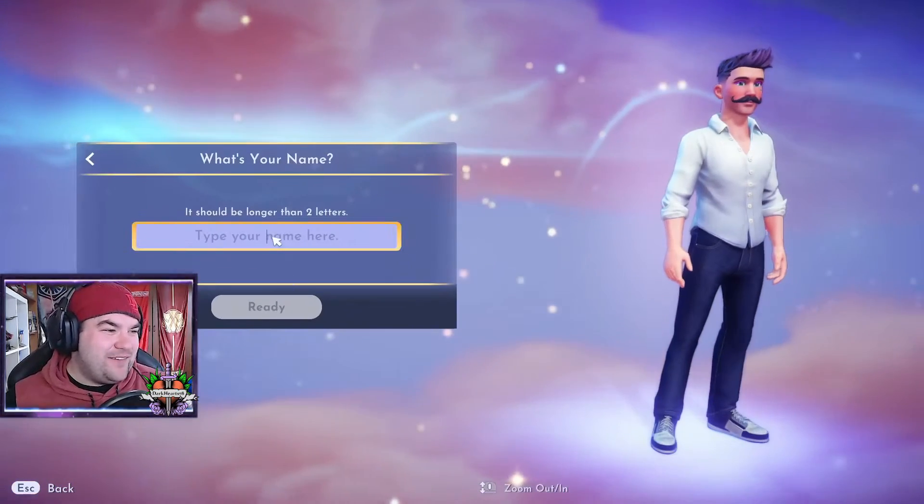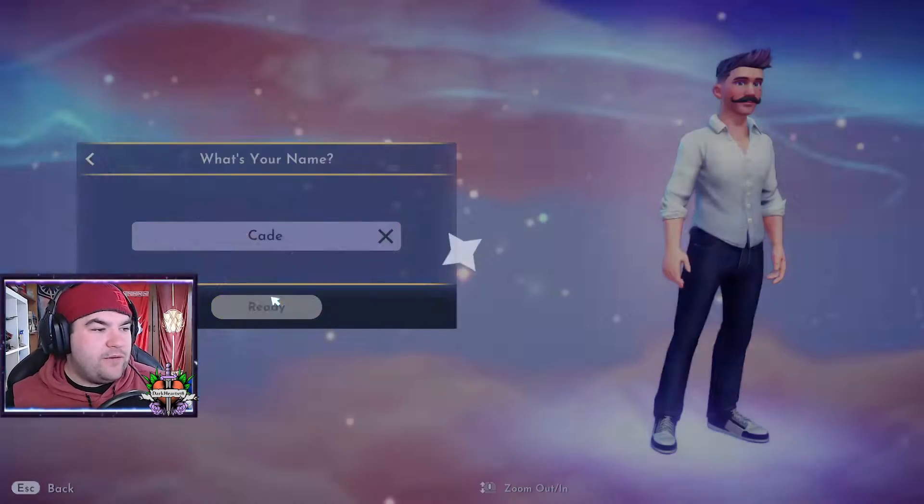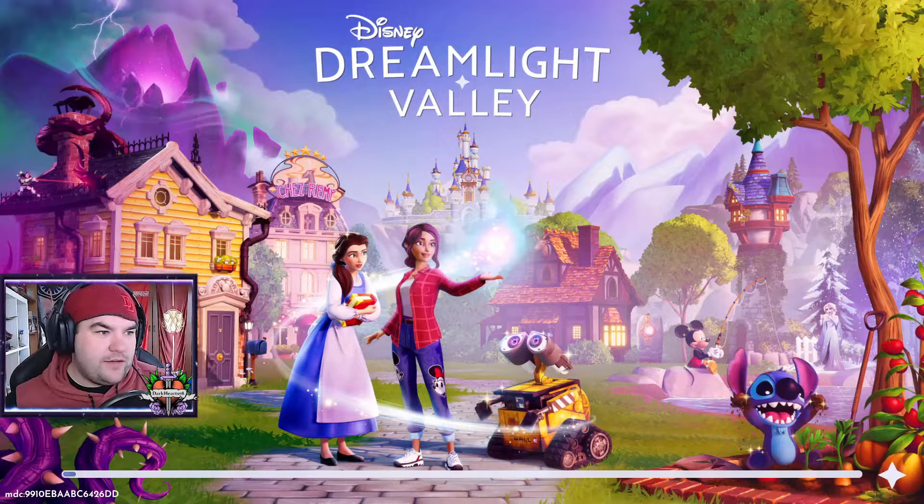Alright, let's go into it. Name? Obviously, we're Cade. Let's go into it. And drift off to sleep — just randomly go to sleep in a valley.